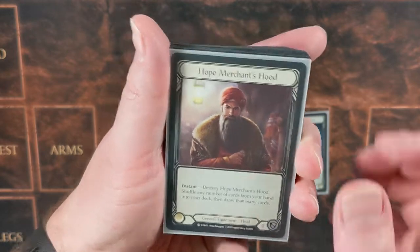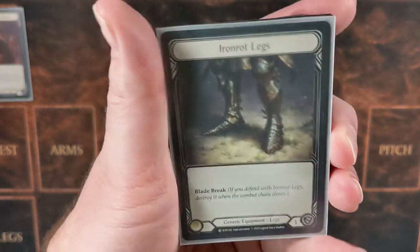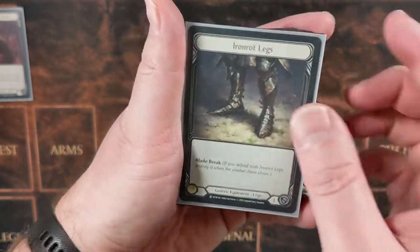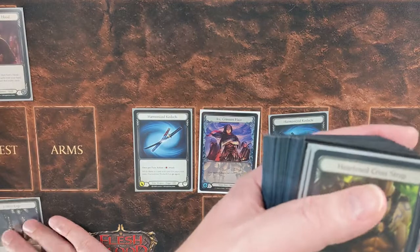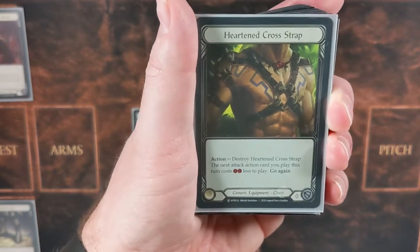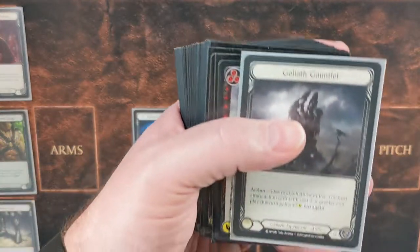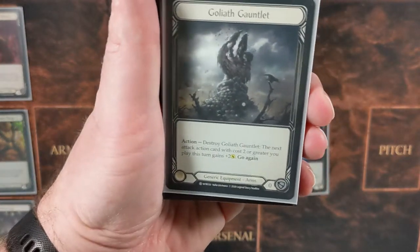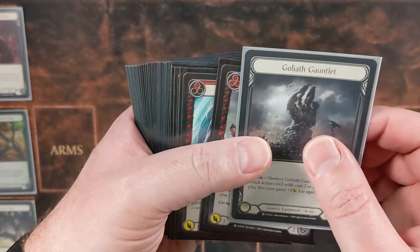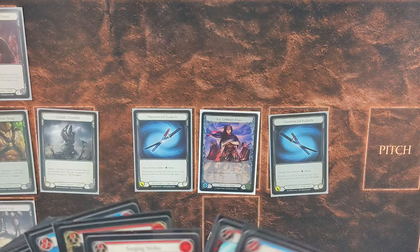Hope Merchant's Hood — occasionally we'll get an all-red hand and need to shuffle it away and get a new one, and Hope Merchant's Hood lets us do just that. Iron Rot Legs — yes, this allows us to block for one in the leg slot, which we have nothing else for, and that's great. Heart and Cross Strap lets us cheat on one attack that costs two, making it cost two less. Goliath Gauntlet lets us pump up an attack that costs two or greater by two — very useful for our strategy.